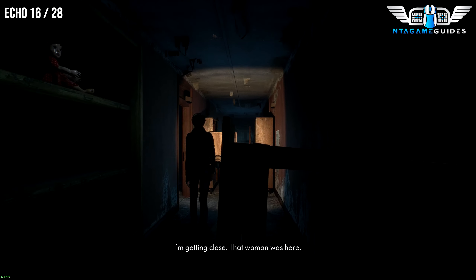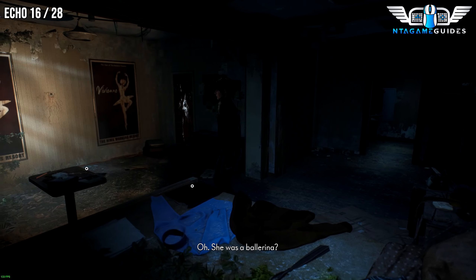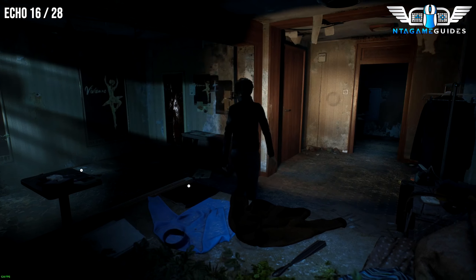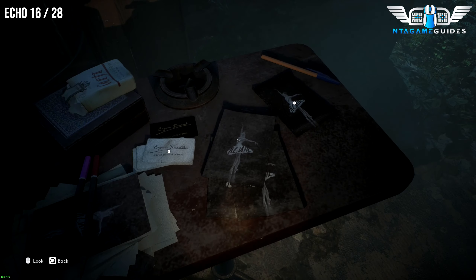For the next Echo — once we go into this room, don't worry, you can't miss this room because you have to come here anyway. The Echo will be the card located right here.